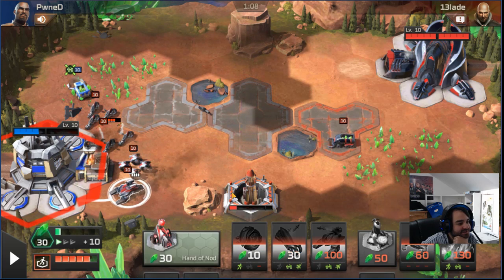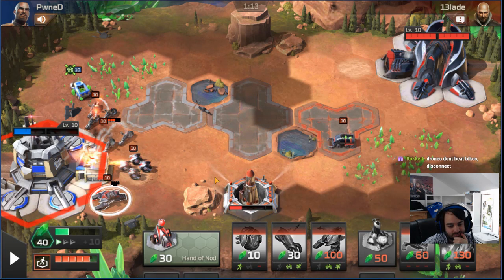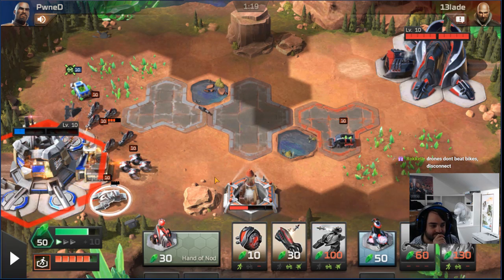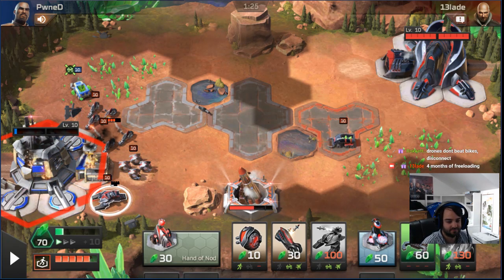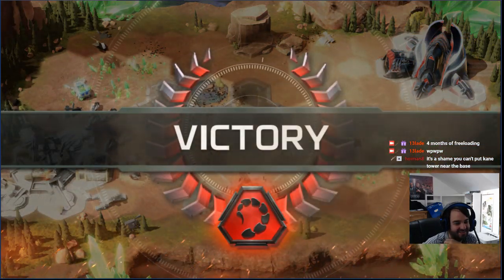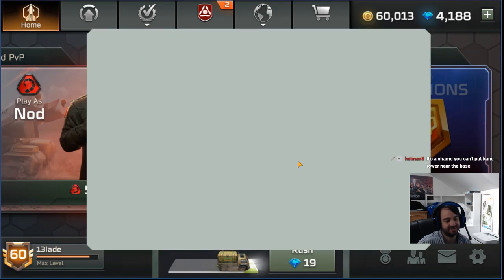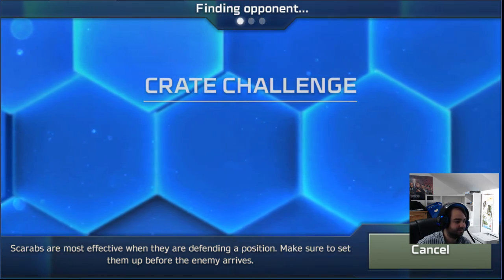I guess we'll just put some units on his base and wait till he's dead. It's a shame you can't put the Kane tower near the base. It'd be a little oppressive if you could. Actually considering the fact that it's two range, a lot of the time you wouldn't even want to put it on the other side, but if you could block with it sometimes — that would maybe be too strong.